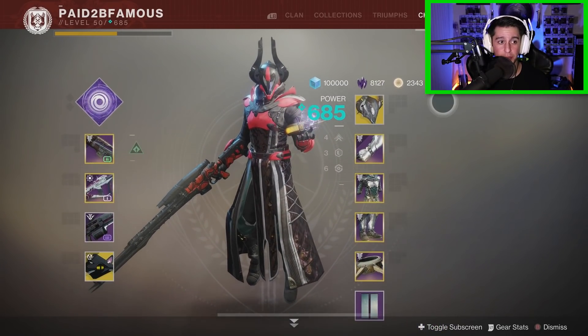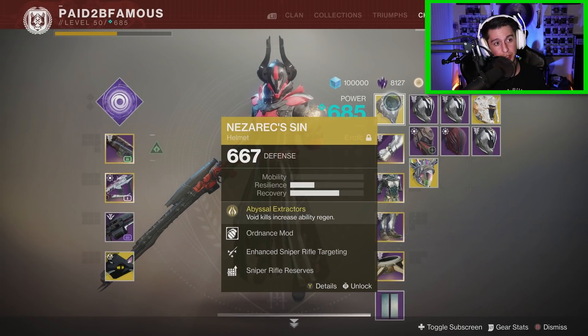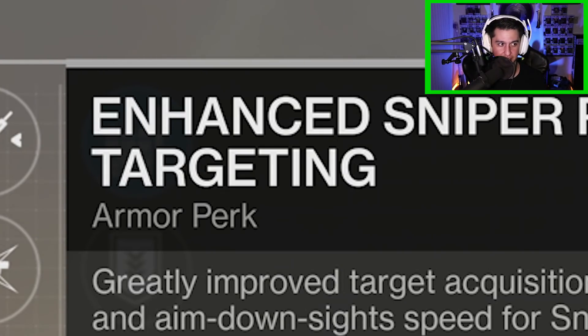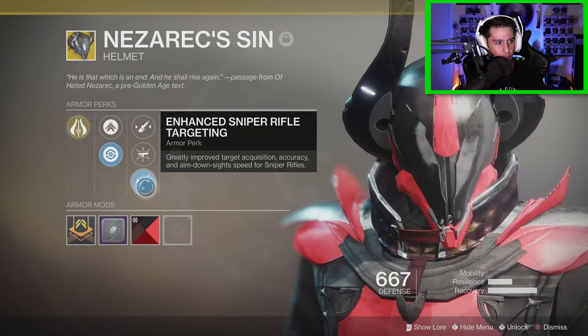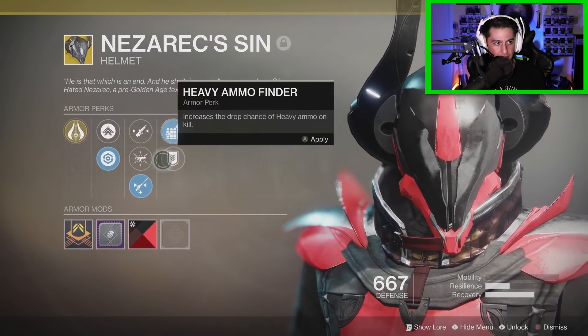Now, I think the armor is just as important as my weapons. Starting up here, we have the exotic Nezerac's Sin — kind of an underused exotic in my opinion. The reason I'm using it is because of the perks that rolled on it. We have Enhanced Sniper Rifle Targeting. Everybody's always asking me how I get those crispy headshots — I actually never did get good, I just got some good perks on my armor. Enhanced Sniper Rifle Targeting paired with Sniper Rifle Reserves means if you can stay alive in the Crucible, you're going to be running around with a lot of ammo. And I can't fail to mention that crispy grenade mod.